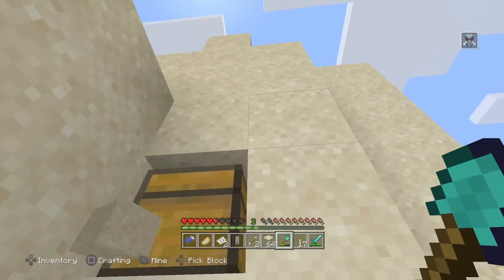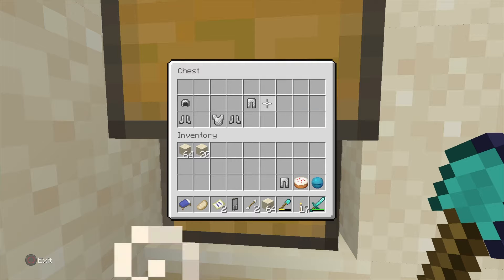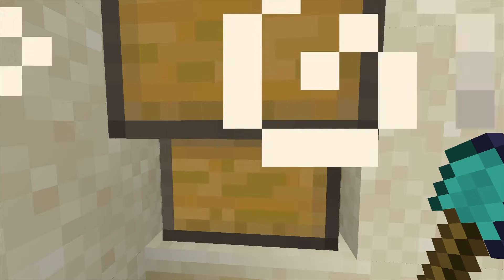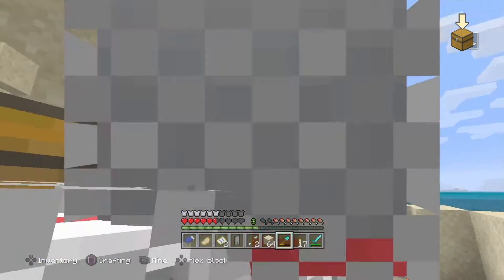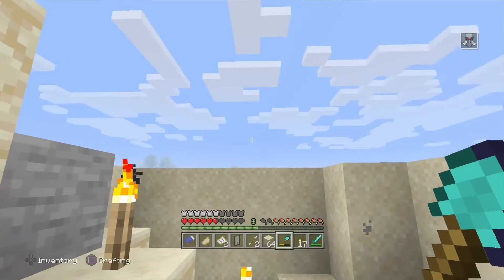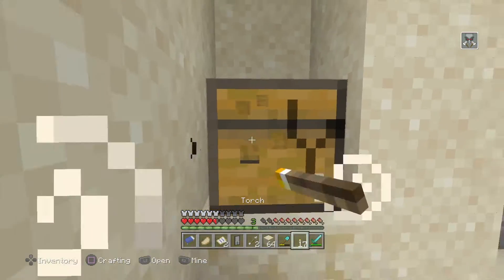Oh my god, did I really just find it? I really just found it boys, let's go! We got the heart of the sea, we got a cake, some chain mail, chain boots. Now I could have full chain mail armor, which is really rare. I didn't even know chain mail armor was still a thing. I'm gonna take this chest, let's go boys!